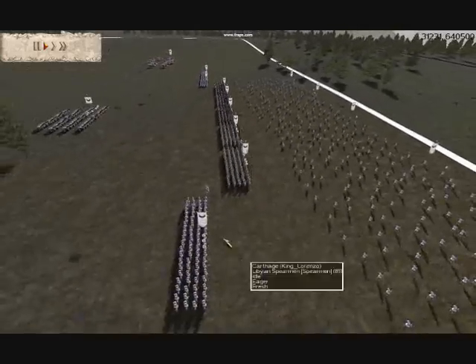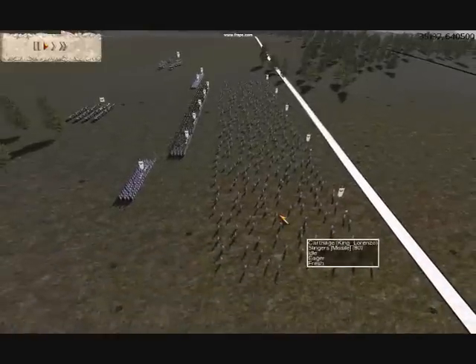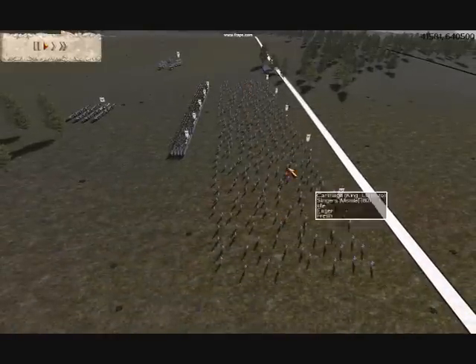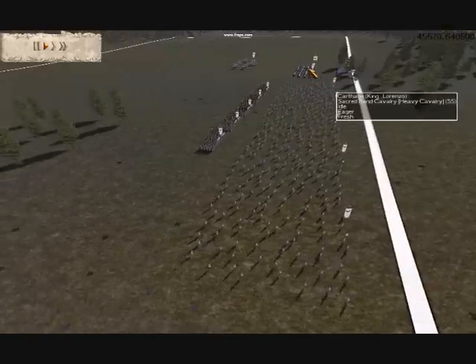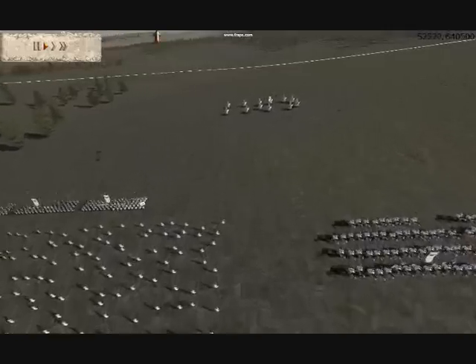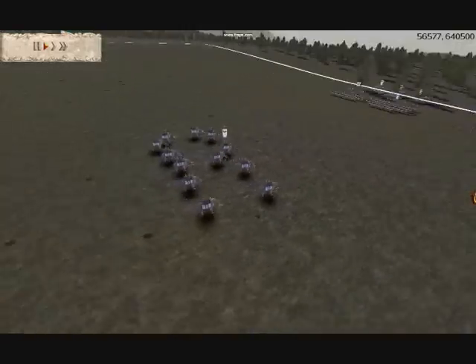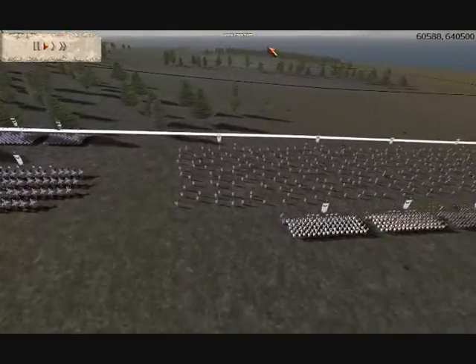I have five units of Sacred Band, Gold upgraded, three units of Libyan Spearmen — Chevron, Gold Defense, Silver Attack. Five units of Slingers with mixed upgrades. Two units of Sacred Band Cavalry, Gold upgraded. And at the back I have a very deadly force of one unit of unupgraded War Elephants. It cost me a bomb, but I promise you they were worth every penny.